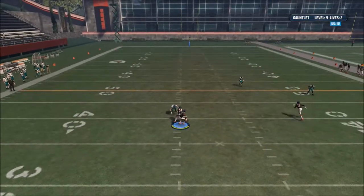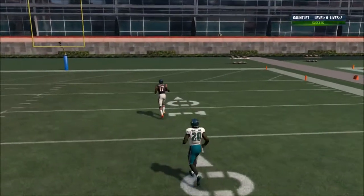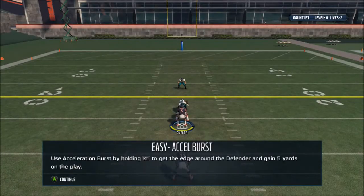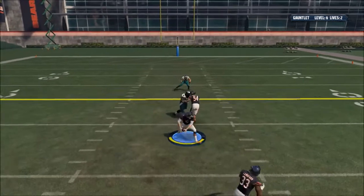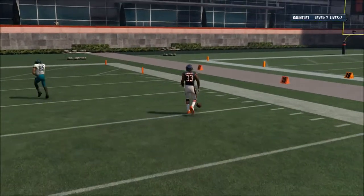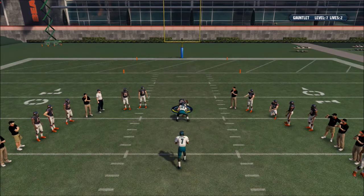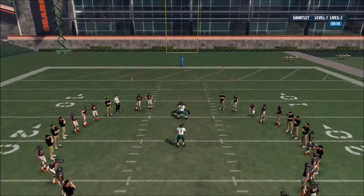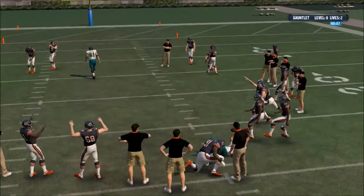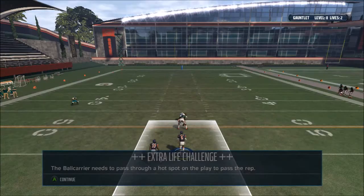Throw a lob pass to the receiver. Perfect. I was hoping we didn't overthrow him, because that would be some absolute trash. Accelerator burst to get around the edge — you need five yards on the play. Should be pretty easy even though Michael Kendricks is extremely fast. What's this one? Sack the QB. Come here. There we go. Eddie Goldman — I believe he had an all-workie card in Madden. Success in this rep. We're going to do one extra life. This is huge.